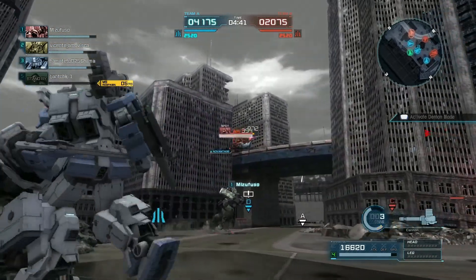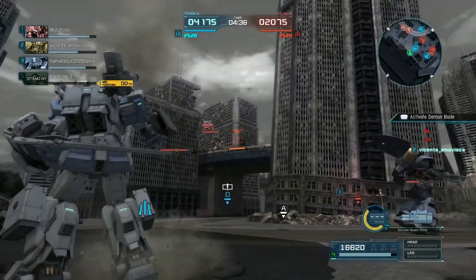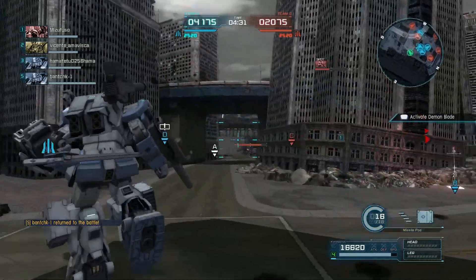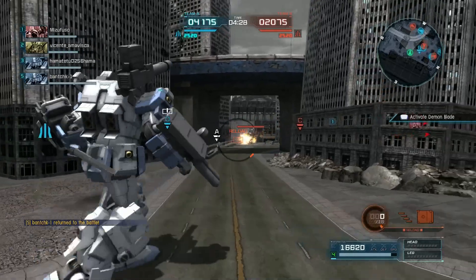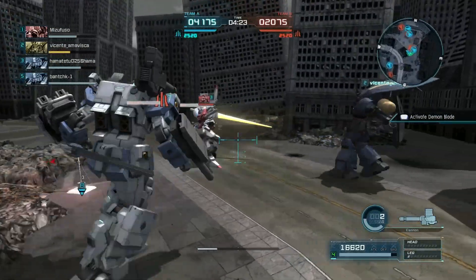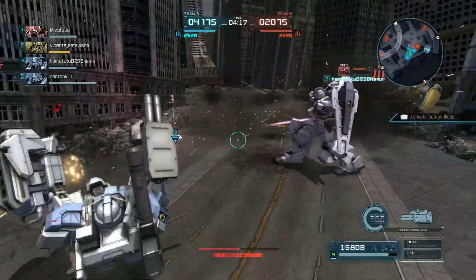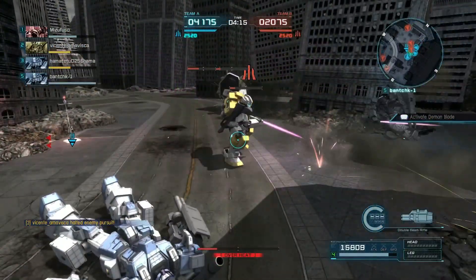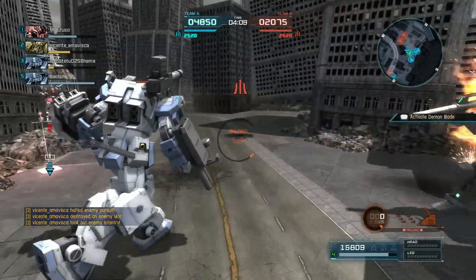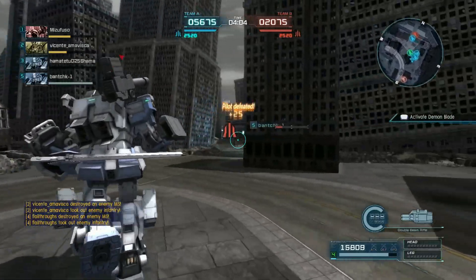I threw the missiles, managed to hit most of them, and managed to stun the thing that flew in front. I'm not sure if the Full Armor Striker Custom's double beam gun stuns on each hit, or if that target had already soaked up some buildup stun. Regardless, it didn't stun me, so that's good. The powered gym is dead, that Gazelle is now dead, and whoever's in the water will be dead before I can get to them.